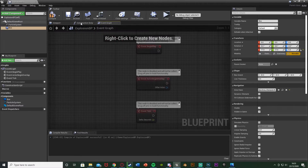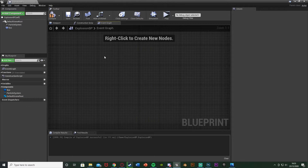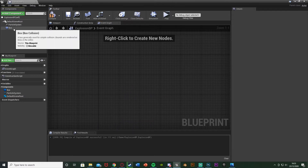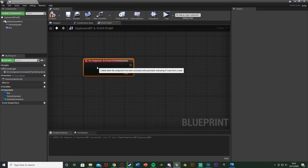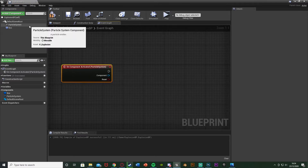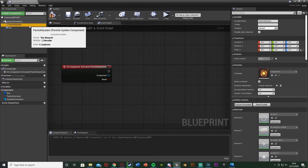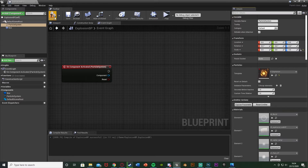Once you've done that we're going to go to the event graph. Hit compile. I'm going to delete these three events. Then I'm going to right click on the particle system, add event, and add on component activated — this is basically when the explosion is going to be fired off. We also need to select the particle system and set auto activate to false, so when the game starts this won't blow up straight away — it's going to blow up when we want it to. Close that, compile and save.